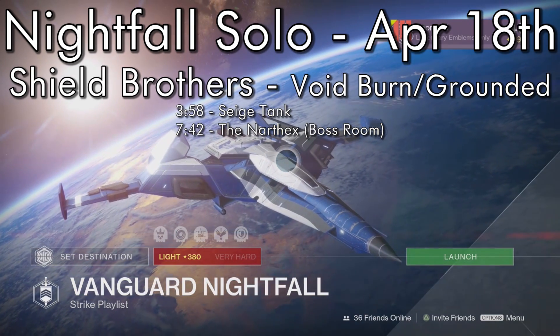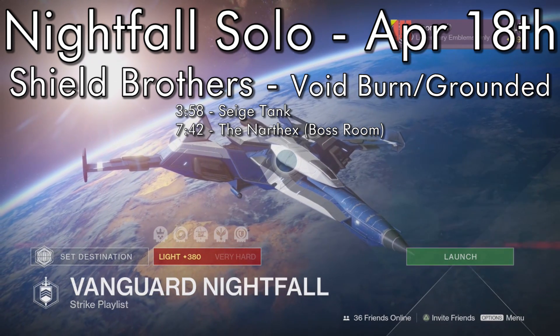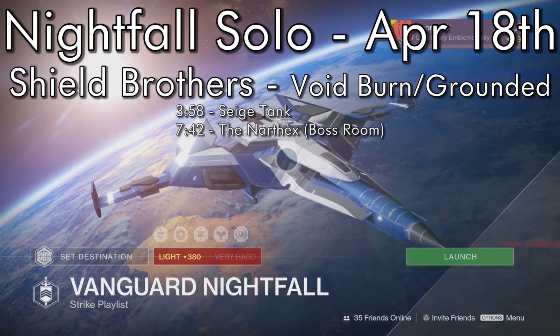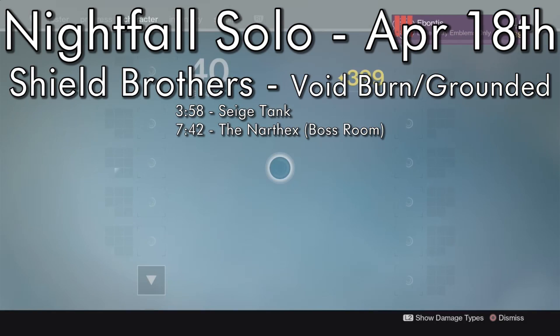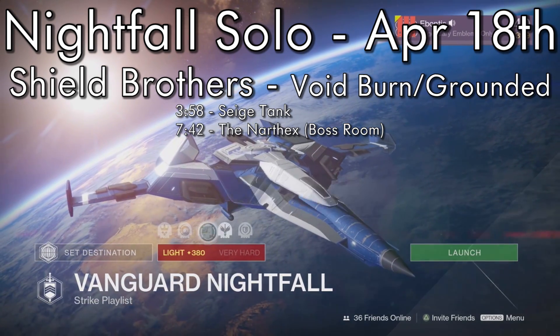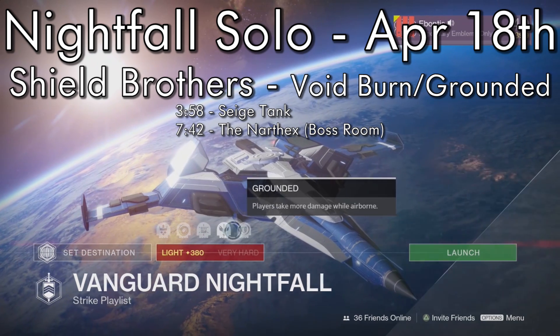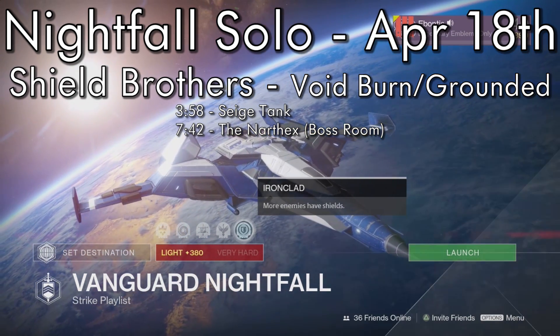Hello guardians, it's Ebontas here doing another solo nightfall run on my Titan. We've got Shield Brothers again with the joyful modifiers: void burn, brawler — don't punch too much — grounded, and ironclad. Grounded is the big one; keep your feet on the ground. I have a tendency to want to jump out of the way, so keep that in mind.